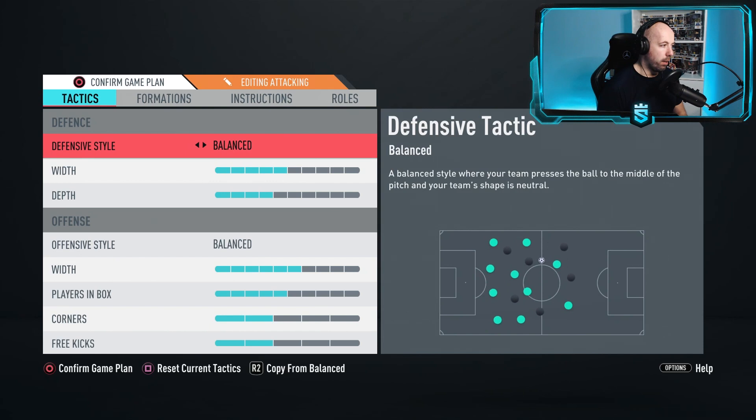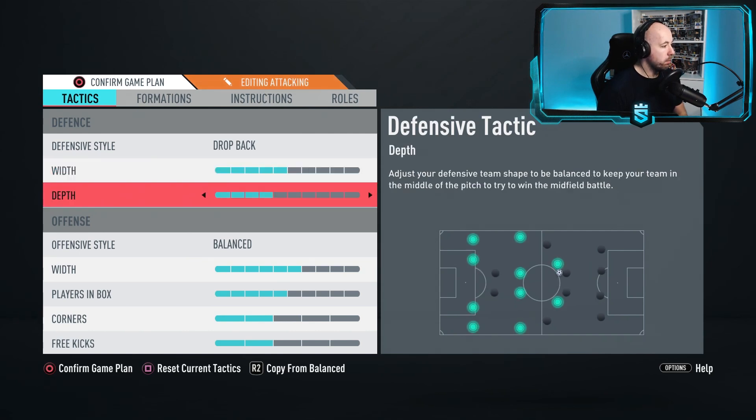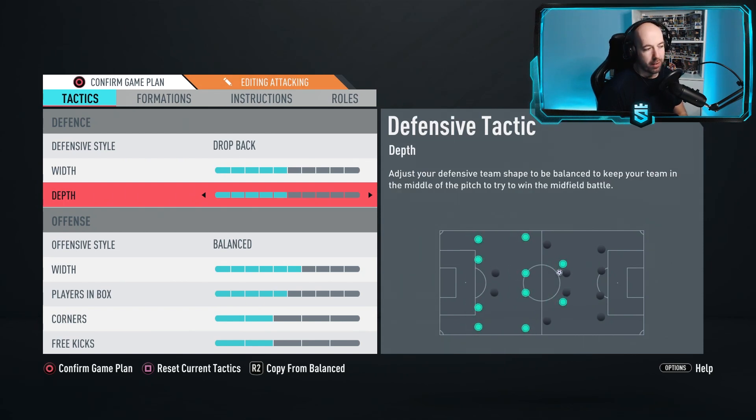Width is set to five - a nice balanced width. I'll explain more about why I use five in-game combined with Overload Ball, because that's getting a bit of bad rep at the moment. Depth is set to four - I tried three, didn't like my team being so deep. I tried five and sometimes got caught over the top. Depth four is the perfect balance between not being too deep and not getting caught in behind.